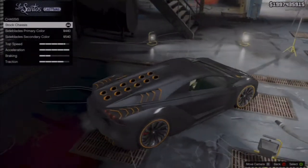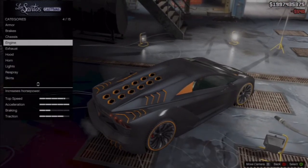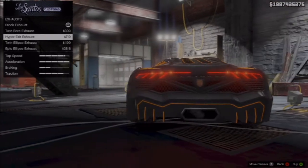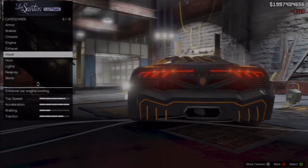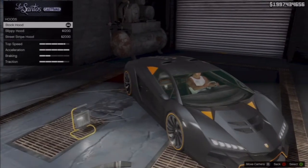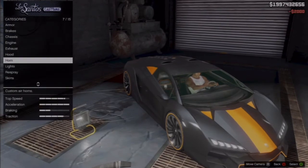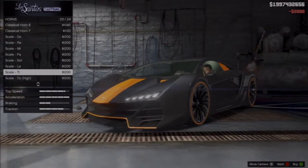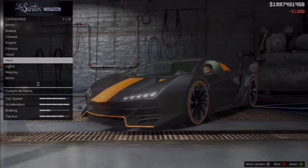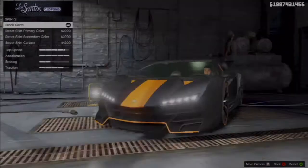What is going on everybody, Destroyer here, and today I would be showing you my customization guide for the Zentorno, which is the new supercar that came with the High Life DLC. I'll probably be making more videos talking about the High Life DLC, but this is a video I can put out easily for you guys. I'm sorry I was a little late in the day, but I hope you guys enjoy the video.